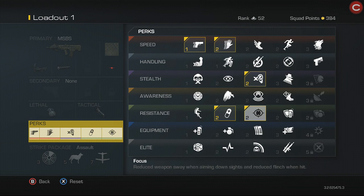Last but not least, we have Focus, which is the reduced weapon sway — which is actually what you're going to be using most here — and it also has reduced flinch. If someone comes up behind you and you do get in a close-range battle with this setup, the reduced flinch will help you. However, it's not the main reason you use Focus here. The main reason is because you're going to be in a lot of long-range battles, and it's going to reduce that weapon sway and make you more accurate at long range — so it is extremely, extremely important.